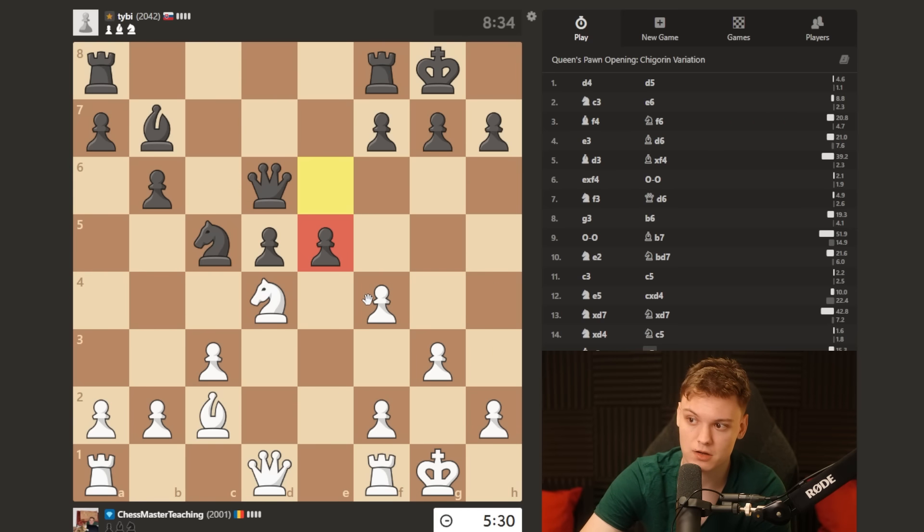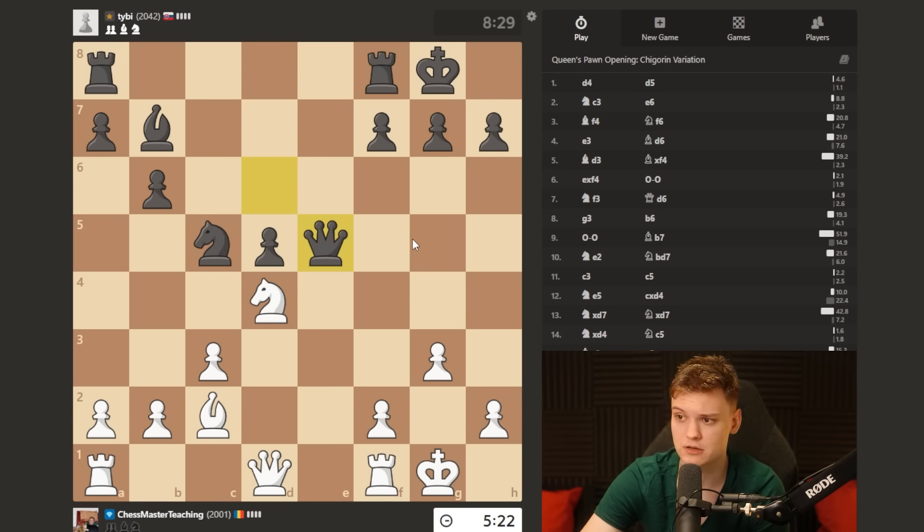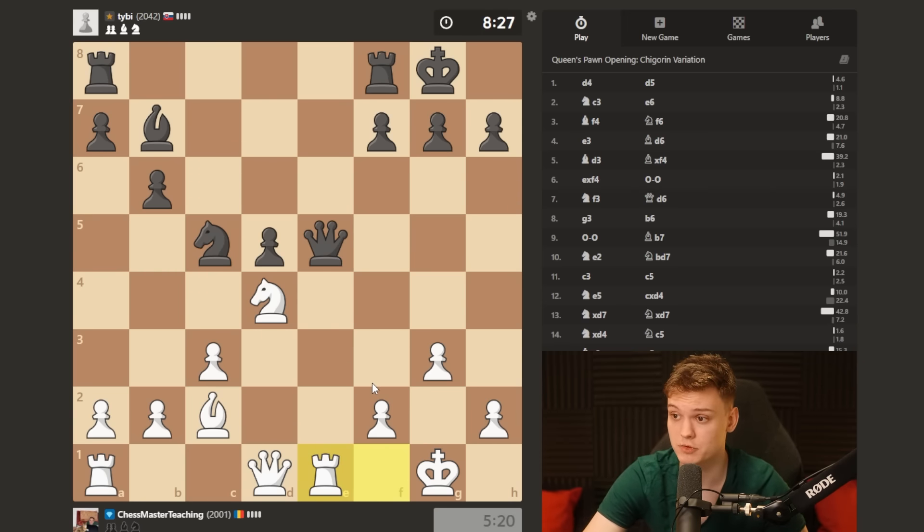Good decision by him. After taking, he's gonna have an isolated pawn on d5. But the issue for my opponent in a lot of these variations was that he doesn't get active counterplay. So this way he will get some activity for his pieces, despite having a bit of a weak pawn.